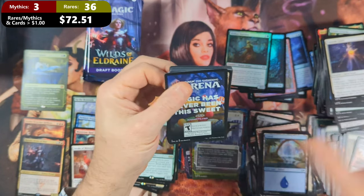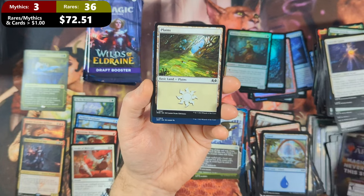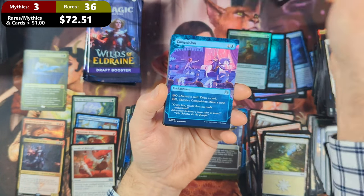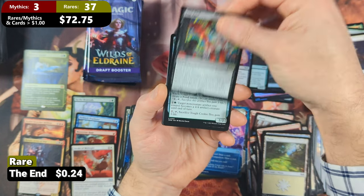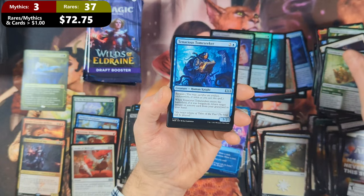Lots of non-token tokens in this set. Pack twenty-eight: we've got ourselves a Plains, followed by a Candy Grapple Foil, then a Compulsion, and The End coming in as our rare, with a Tough Cookie, a Stormkeld Vanguard, and a Tenacious Tome Seeker.